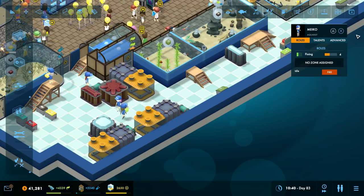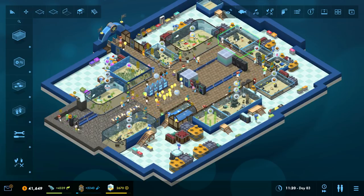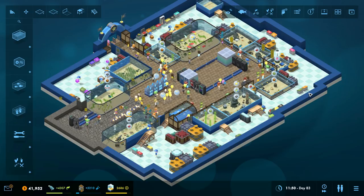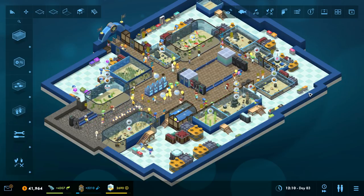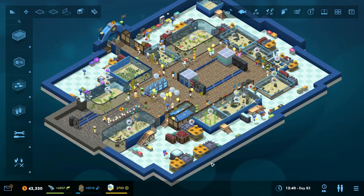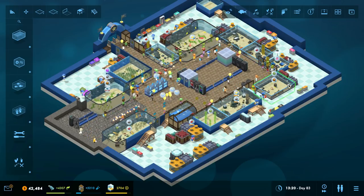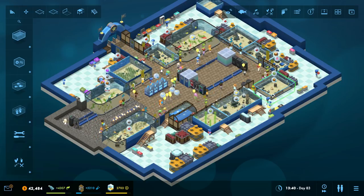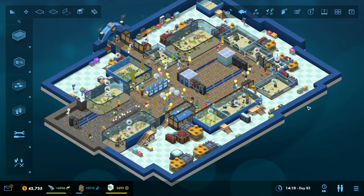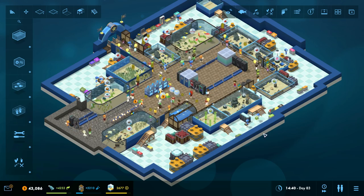Here we've got Miko, who's obviously our person who does the high skilled ones. You might have to make a call here because what I've just done might work out slightly more efficiently, or it might not, because it might mean that your staff are doing more walking between their jobs. You're definitely going to have to come up with the best strategies for your particular aquarium layout. If you had all of your filters in one area, then having disallowed skill levels set to different staff members could actually increase efficiency.